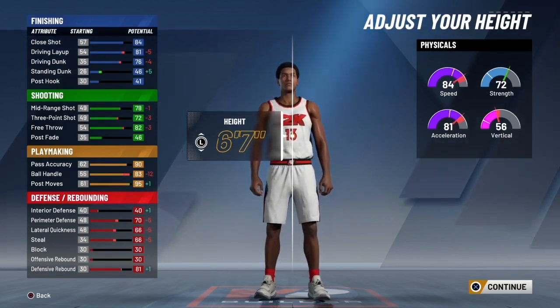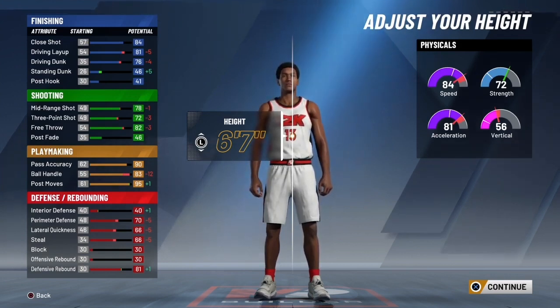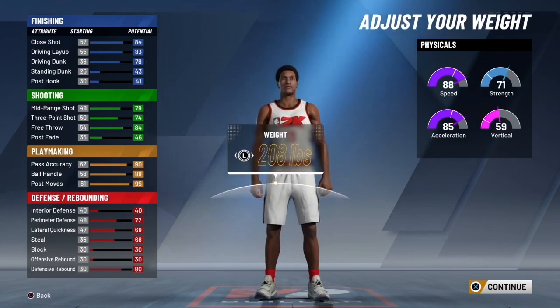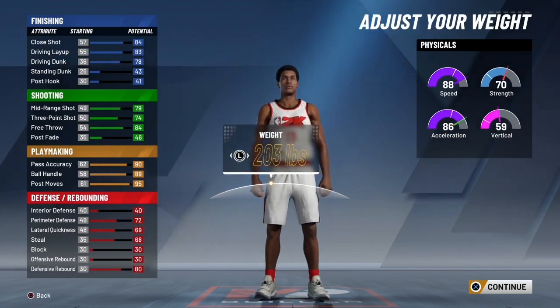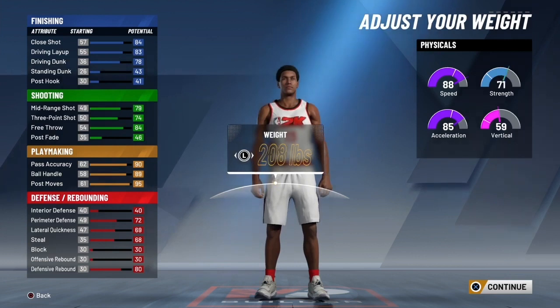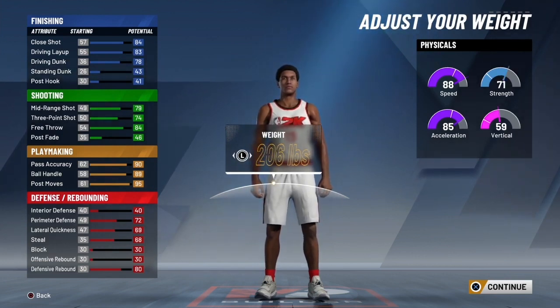I heard that you want your ball control to be a little bit over 86 because your stats deteriorate as you get through the game. So we're gonna go 6'6 — this is still really tall compared to a lot of other people. You want to keep the strength up; if you put it down even a little, look how low your strength goes. At 206 pounds your strength goes down a little too much.